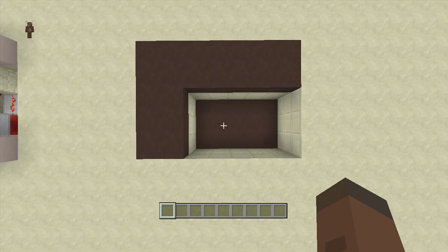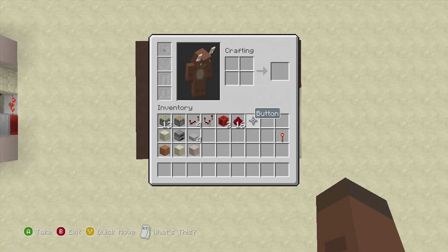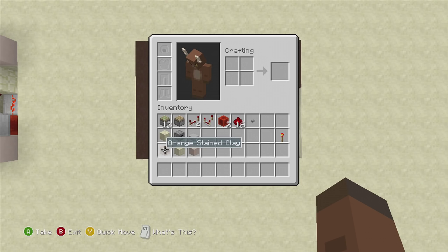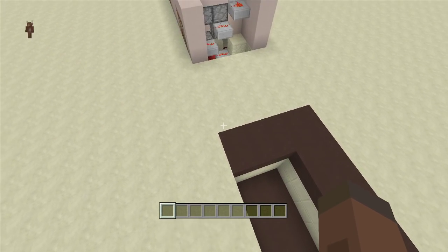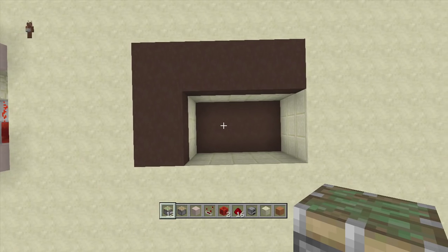The resources needed for this build are: 13 sticky pistons, one piston, four redstone repeaters, one redstone comparator, two blocks of redstone, 16 redstone dust, one button, one piece of sand, one furnace, four stone slabs or whatever slabs you want, a torch to open and close the door, some blocks to put your redstone on, and some blocks of choice — I'm going to be using smooth sandstone and white stained clay as my walling.